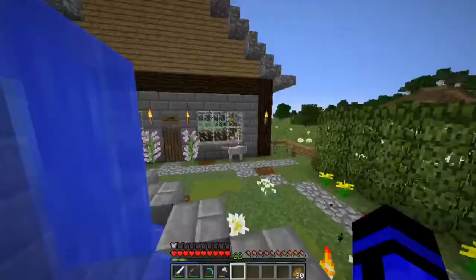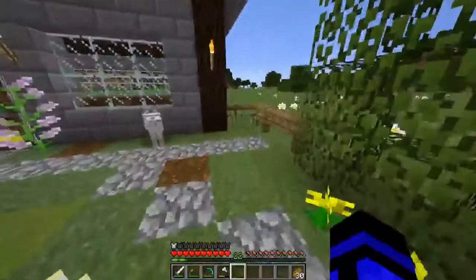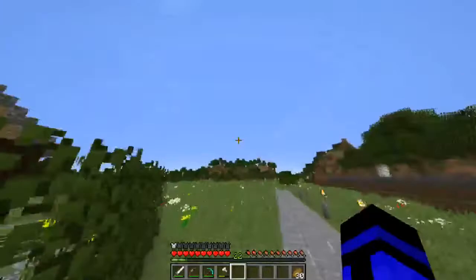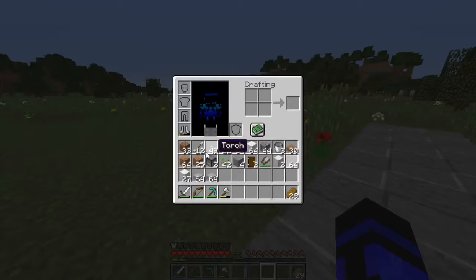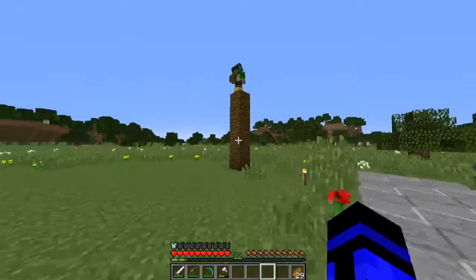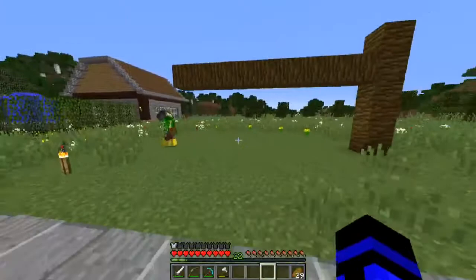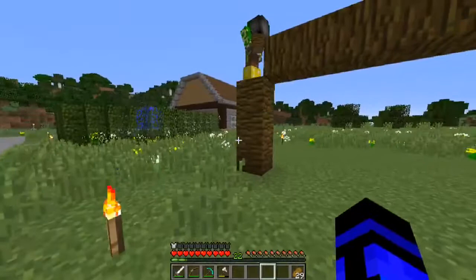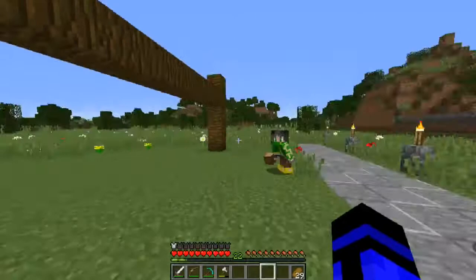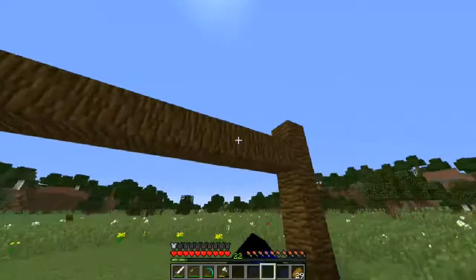There are exits with fence gates and stairs. Michael, you can start building on the cleared-off space while I get some materials. I don't have any jungle wood on me right now, so I'll let you handle that. You know the pattern, Michael — jungle wood here and then wool here. That's looking pretty nice!